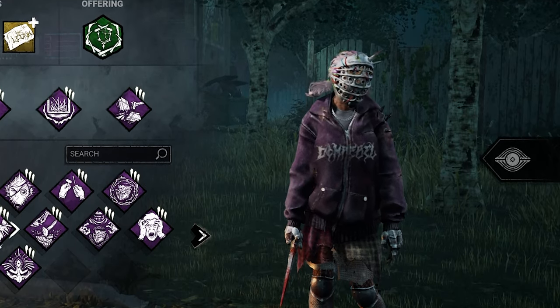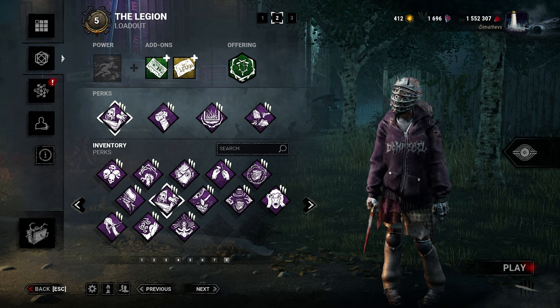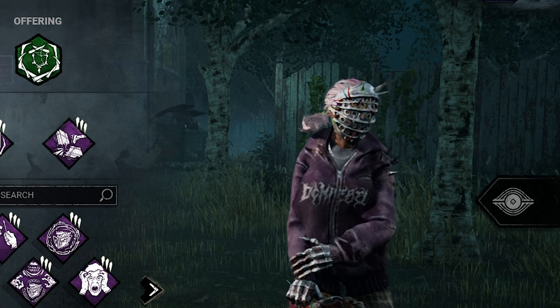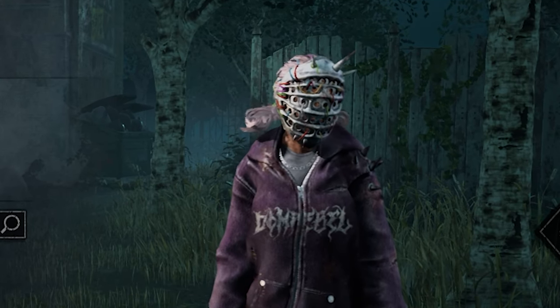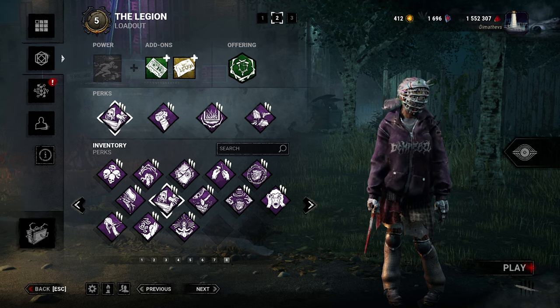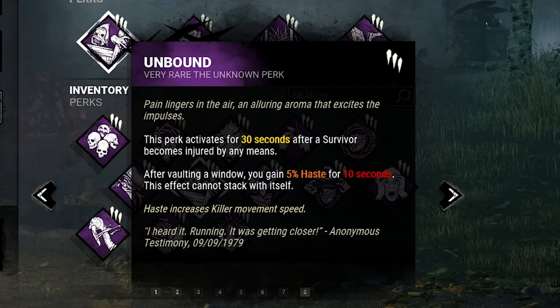Do I bring a heck of a video for you today, ladies and gentlemen? Honestly one of the most fun builds I think you can run on Legion today — not one but two Prestige 100 squads back to back that gave me some of the most intense matches I can remember in recent times. We all know it, we all read it when the new killer came out — the Unknown — with his new set of perks. We all know that this one, the Unbound, was absolutely made for the Legion.